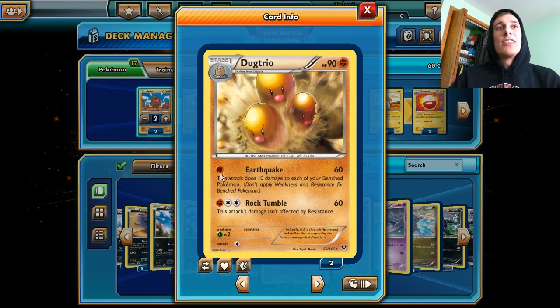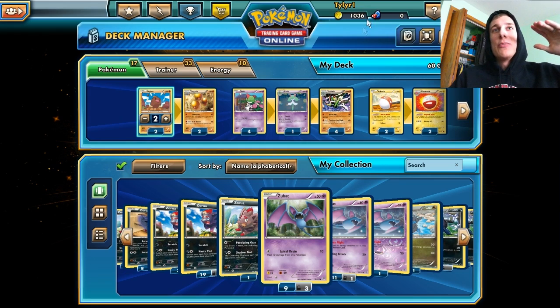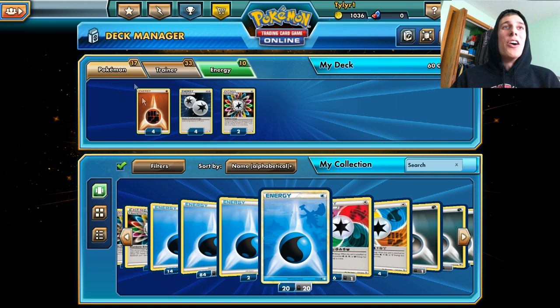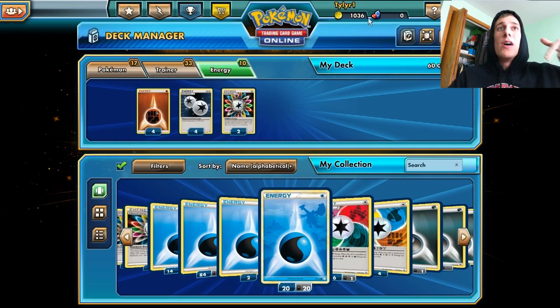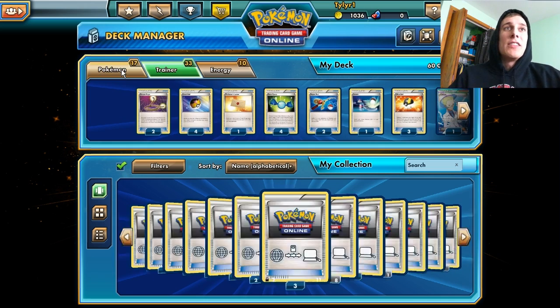Combined with this, we have Dugtrio, whose first attack does 60 damage for 1 energy but does 10 damage to each of your bench Pokemon. So this will load up damage on your bench, and then Gallade comes out and does a buttload of damage to the opponent's Pokemon, knocking out EX Pokemon if you have Silver Bangle or Muscle Band. Additionally, we have Rainbow Energy — if you attach it to one of your Pokemon, you put a damage counter on it, which is another way of loading damage if you need that extra boost.